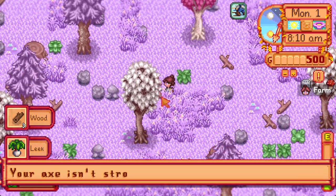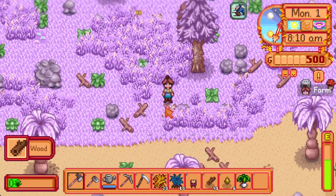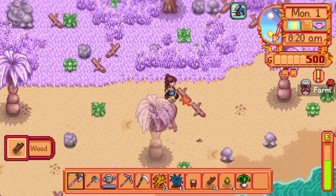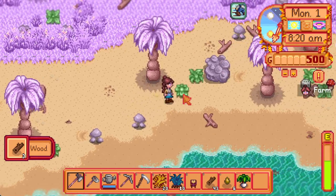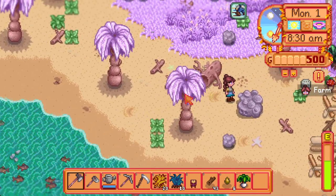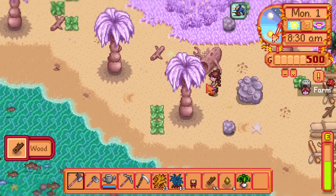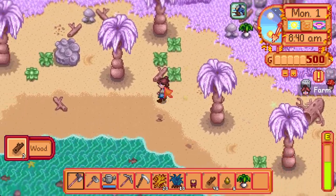Let's make sure we can get down to the beach. I didn't realize that was a stump back there. As the name implies, we've got beach down here, so we can just go ahead and get this stuff going.